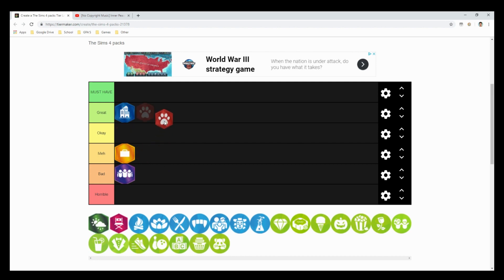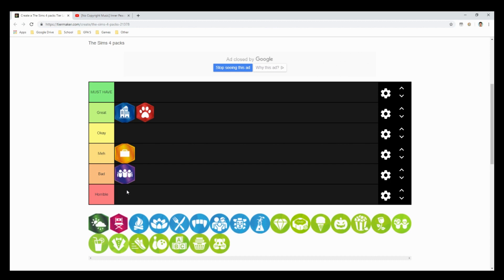The Sims 4 Cats and Dogs I'll put at the same level as City Living — great. I use Brindleton Bay and everything a lot. The only thing that keeps it from must-have is that animals can be annoying because they're really needy. If you have more than one pet, they'll take up the majority of your time. But the furniture, the world, everything in this pack is great.